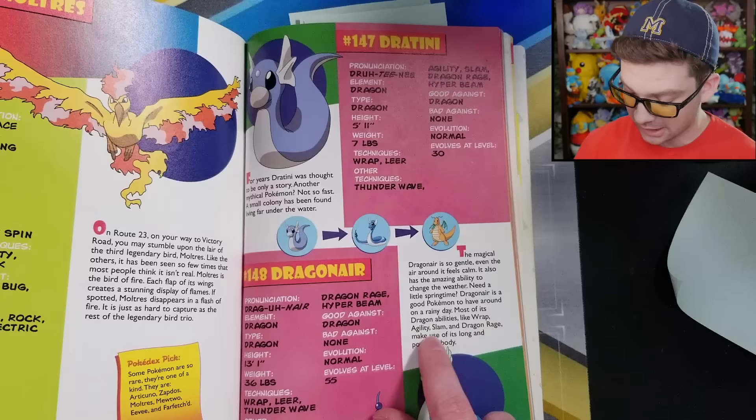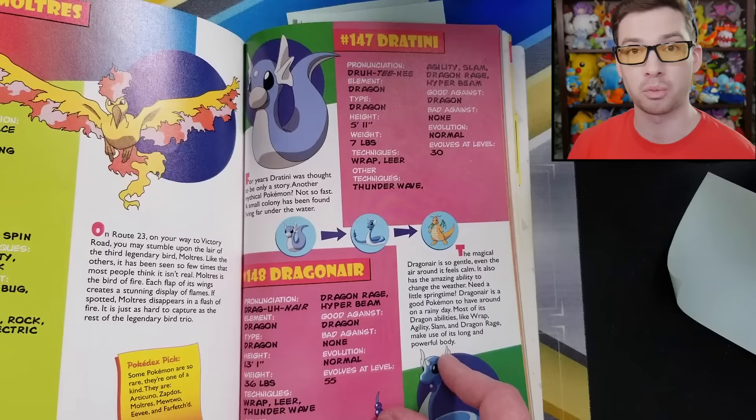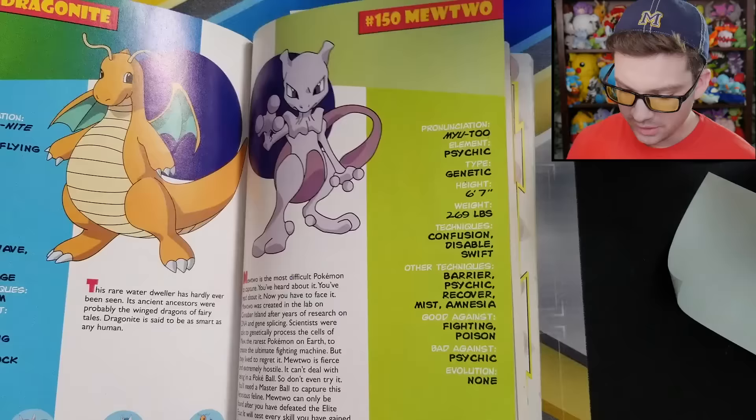This page is funny — 'Dragonair is a good Pokemon to have around on a rainy day. Most of its dragon abilities, like Wrap, Agility, Slam, and Dragon Rage, make use of its long and powerful body.' Yes, because Wrap, Agility, and Slam are all Dragon-type moves.